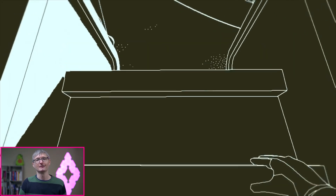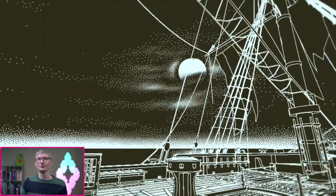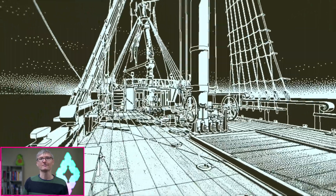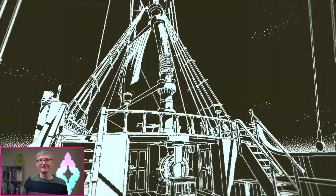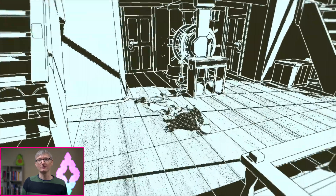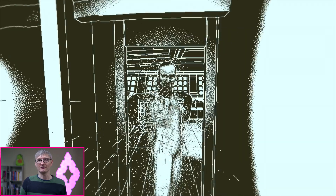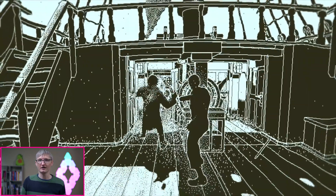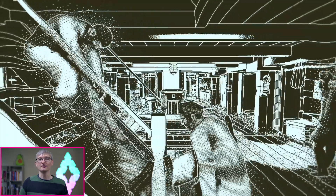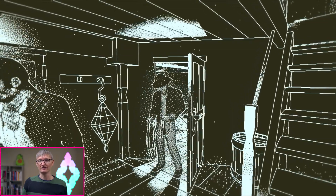The first thing you're going to notice about Return of the Obra Dinn is that it has a really striking look about it. It's made to emulate really old computer graphics, and you can actually pick which computer system you want to emulate, and it'll apply different shaders to the game. But the game is about being an insurance adjuster. It actually is pretty fun, because what you're doing is investigating this mystery. This ship, the Obra Dinn, set sail with some trade cargo, never arrived at its destination, and now, five years later, it's drifted back ashore completely empty. So it's up to you, as the insurance adjuster, to go on the ship and investigate and find out what happened to the people who set sail five years ago.